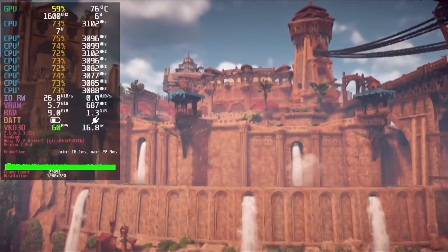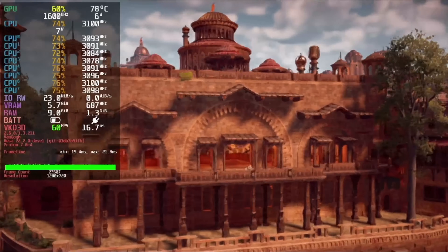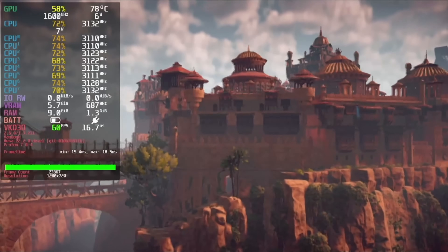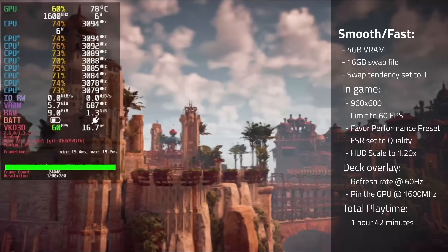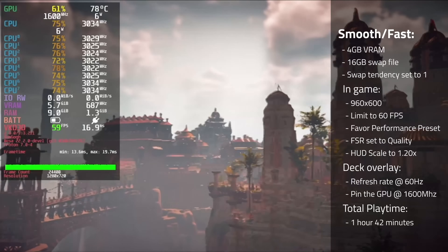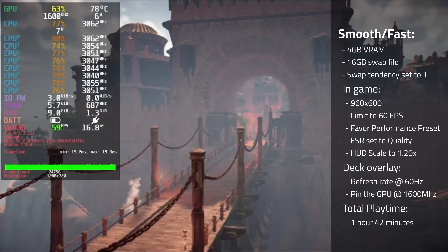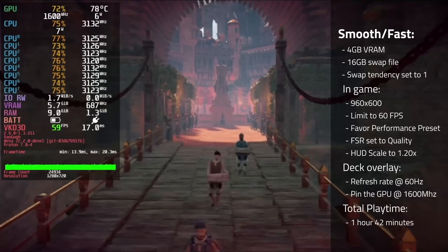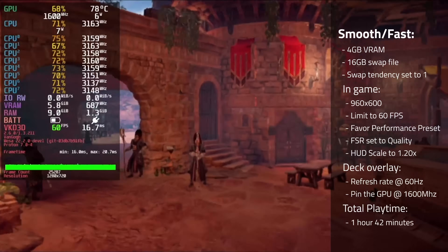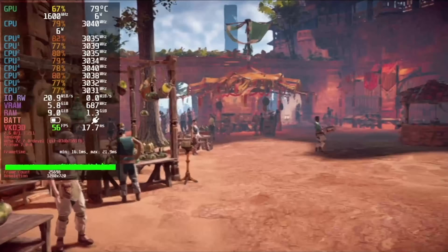Next up is the Fast or Smooth preset. The focus here is to get as close to a locked 60 as possible, even if graphics take a hit. If you want your deck to cosplay as Lightning McQueen, use the following settings: 4GB of VRAM, a 16GB swap file, swap tendency set to 1. In-game, use a resolution of 960x600, limit to 60fps, use the favor performance preset, set FSR to quality, set the HUD scale to 1.2. In the deck overlay, set refresh rate to 60 and pin the GPU at 1600MHz. This gave me a total playtime of 1 hour and 42 minutes.